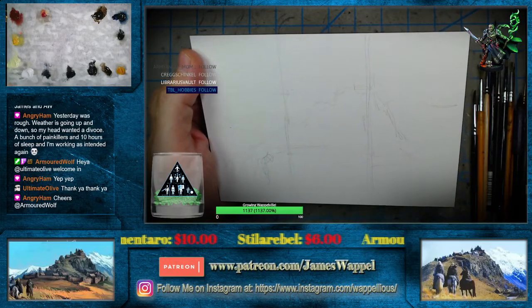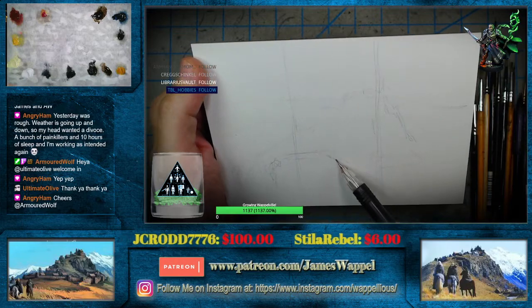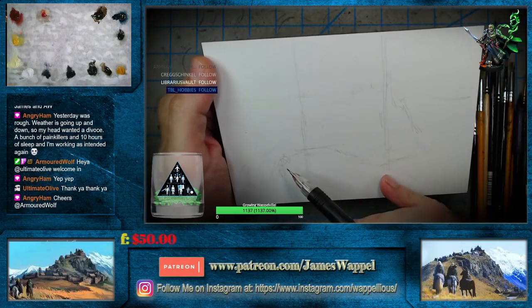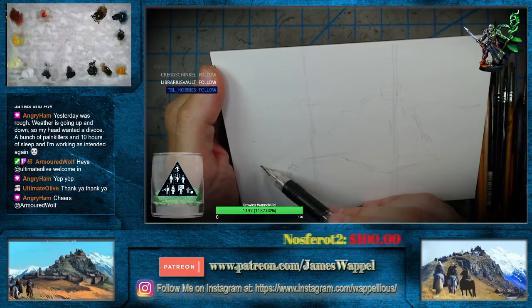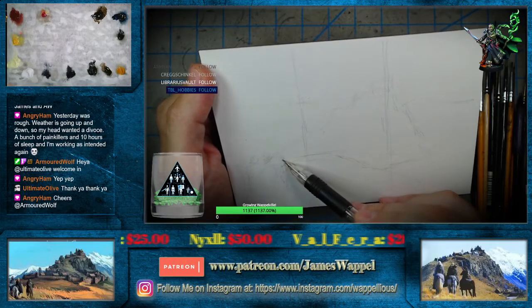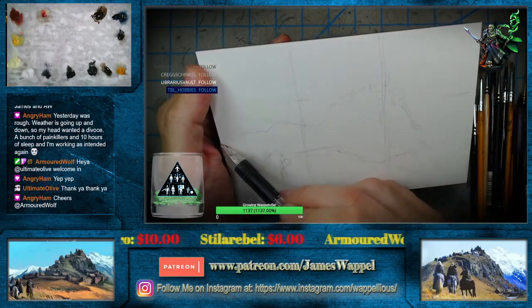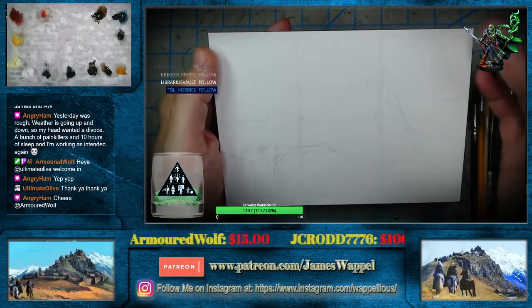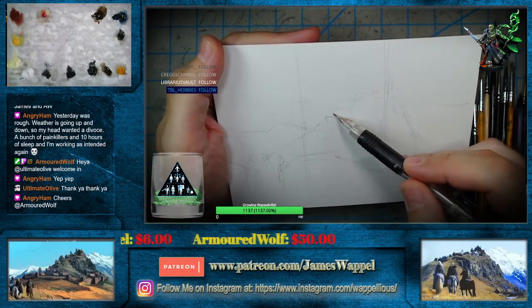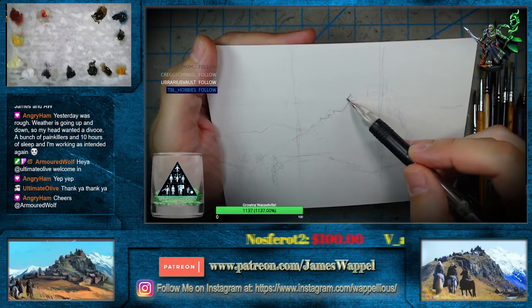I'm going to grab one of my references here so I can see this a little better. I kind of like the idea of them being a little bit closer to the camera. That's going to be Gimli and Legolas over here, a little bit of a bow right there, and it looks like you've got Aragorn over here. Let's get a little bit more of our background mountains over there, and let's start to create the effect of some buildings here, leading up to our Meduseld — maybe even a little bit of a roof peak right there.